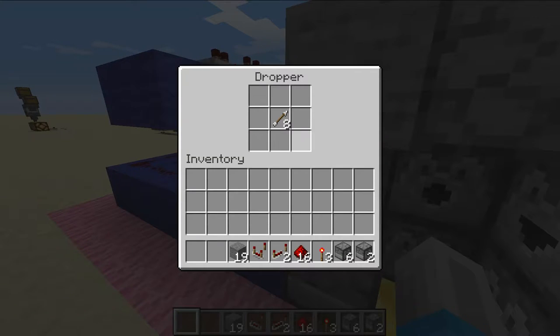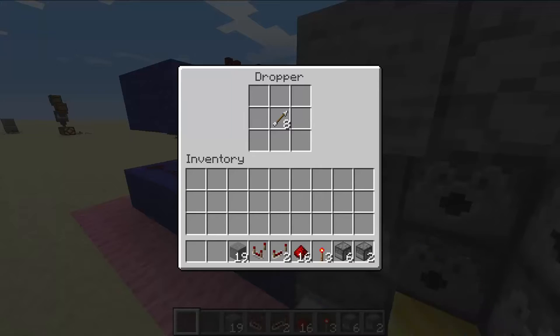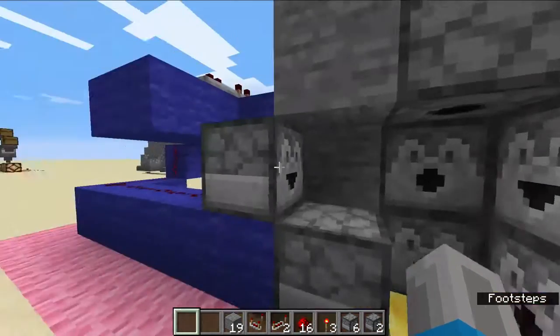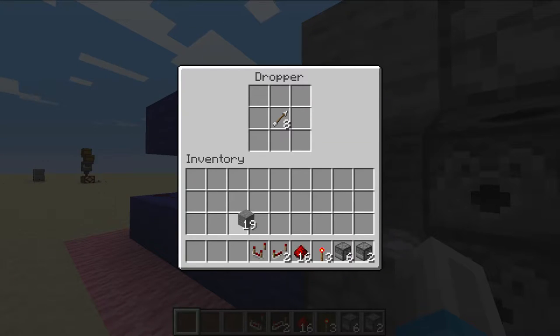This one's filled with arrows. So, of course, if you have a bow, you're going to need arrows to shoot from that bow. And you don't want it to just dispense one at you — you want it to dispense however many you put in it. For just demonstration purposes, I put in eight arrows.